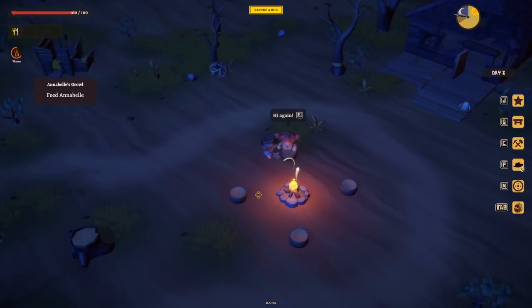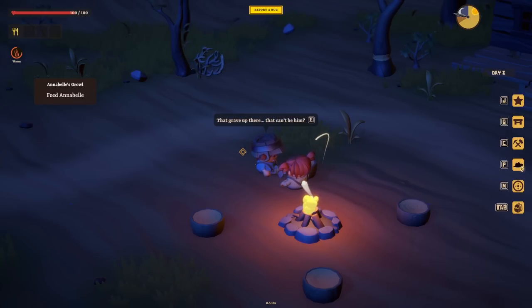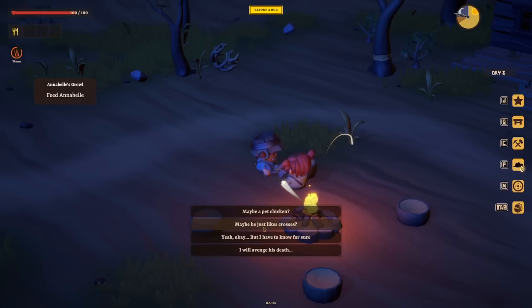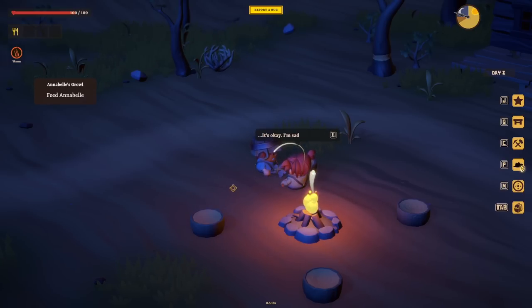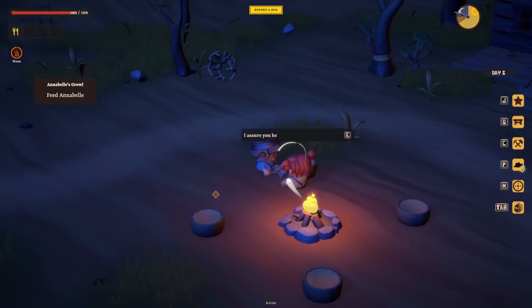Let's make one piece of charcoal just so we've got some. Annabelle, hello, I've got food! The people in this are very, very wonderful. 'That grave up there, that can't be him.' Well, who else? Maybe a pet chicken. Maybe he just likes crosses. 'I have to know for sure - I will avenge his death.' I assure you he did not bury dead chickens because they went to another farm.